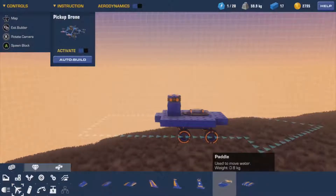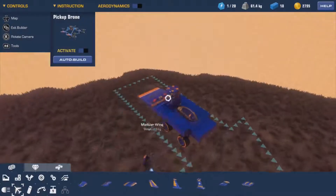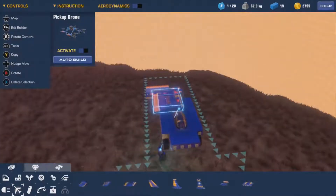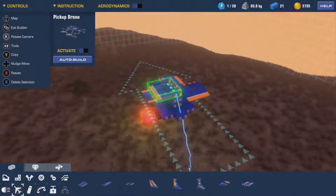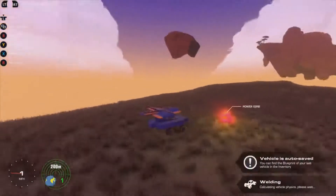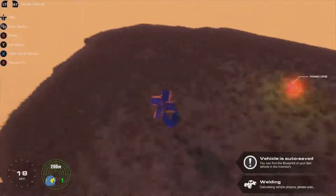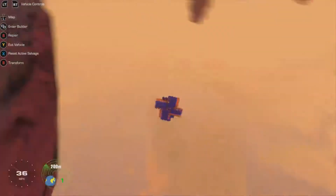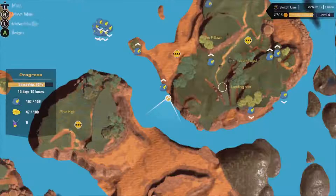I wonder - will a modular wing fit on there? Yeah it will. Is that going to give us lift though? Will that give us lift? Yes it will, but I've got no way to control it. That's not good - let's just spawn back down there quickly.